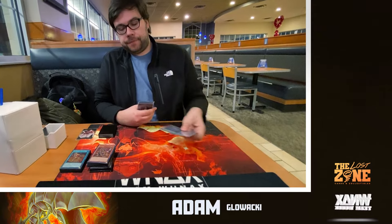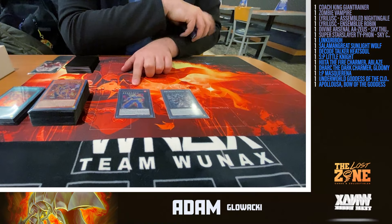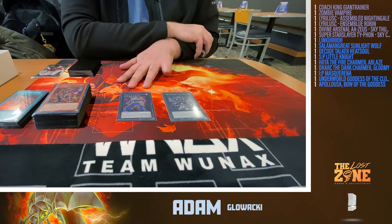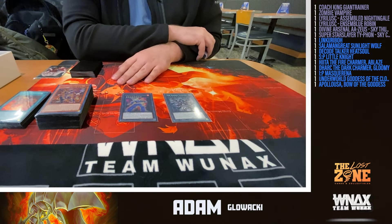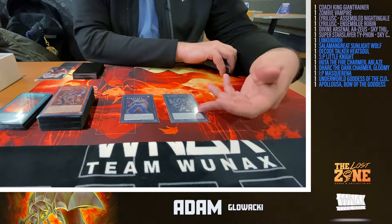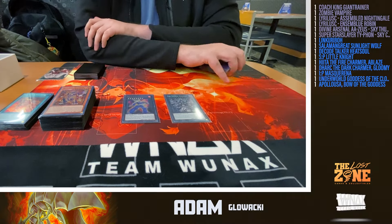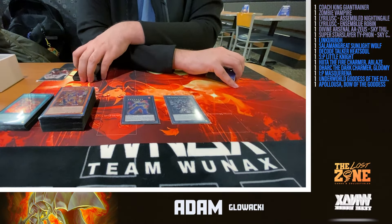Now into the extra deck, starting with Exceed Monsters. We have two rank eights — you make these with the Horus monsters as well as Emperor or Flamburg Dragon. Coach King is awesome — you check the top card of your deck three times, once per material, and if you reveal a monster they take 800 damage and you draw that card anyway. You can win with a burn effect in game three. Zombie Vampire digs with two bodies instead of three — you detach one and mill both players' top four to the grave, then summon a monster among them. Since everyone's playing Diabelstar engine, it's hilarious when you hit their Diabelstar and use it to get your own Sinful Spoil engine working.